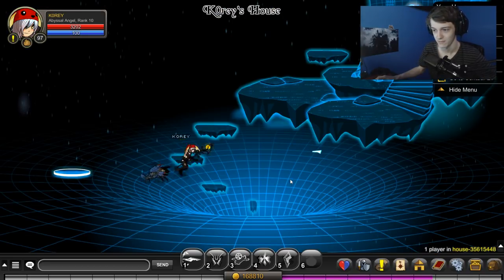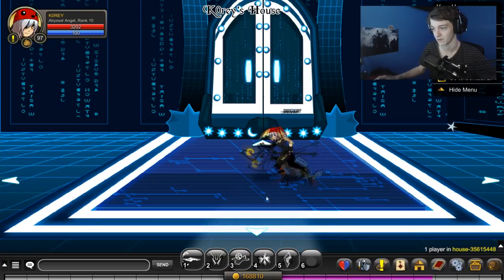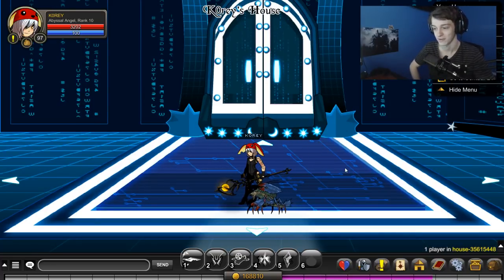That is all of the stuff that was added this week for AQ. You can go farm the staff, you can go get the new J6 helmet, or you can do the merge stuff for the event if you want to. Thanks for watching the video — leave a like if you liked it, comment down below. Check out my Twitter. Peace.